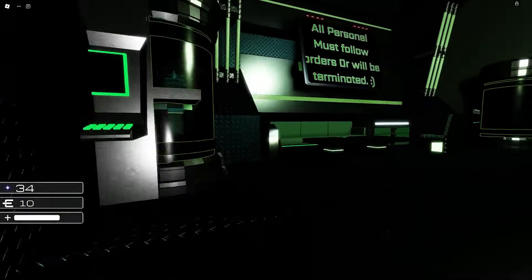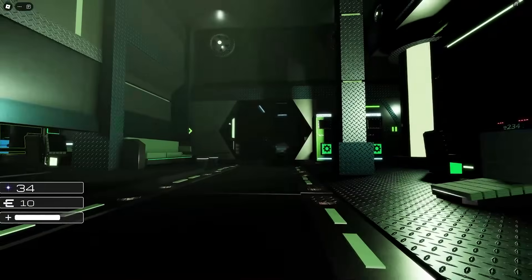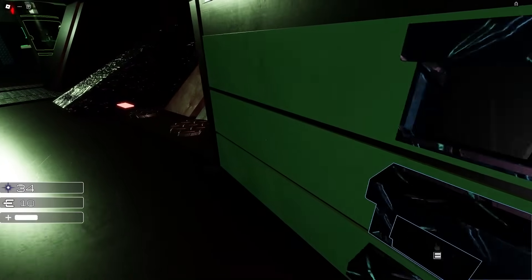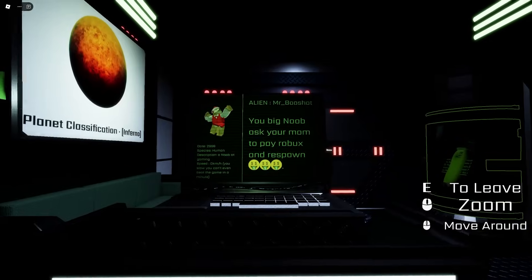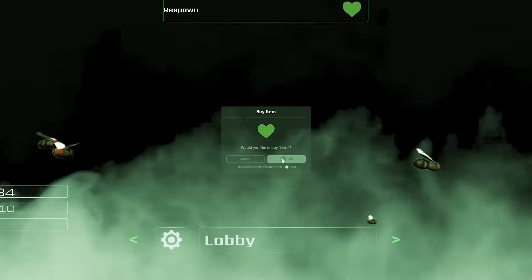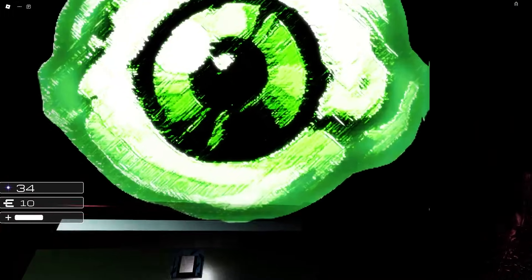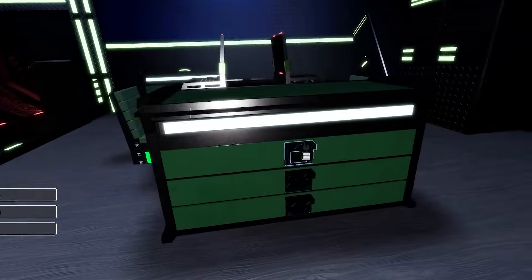No closet - where's the closet?! Oh my god, I survived! I think god just came down and saved me. Don't look at that guy. I'm still taking damage - he's literally hurting me. I died to Alien Mr. Boo Shot?! The death screen says 'Ask your mom to pay Robux and respawn.' Is the dev trolling me? He's literally in Studio trolling me! Fine, I'll spend 20 Robux to revive. I think I have to look at him when he's green and not when he's red.